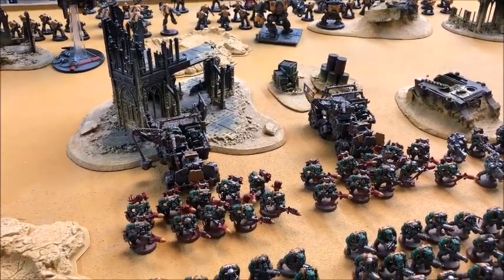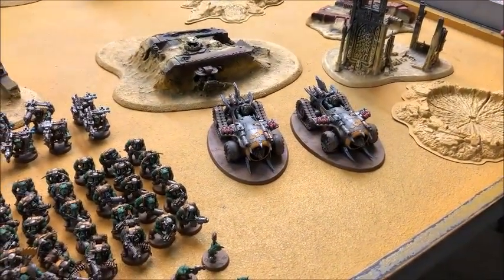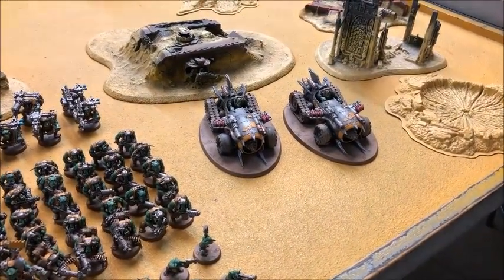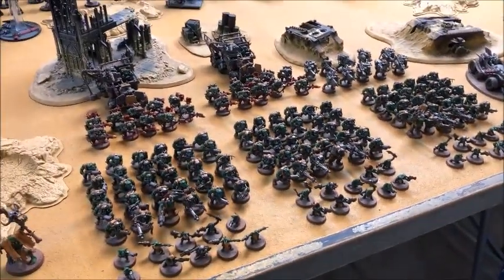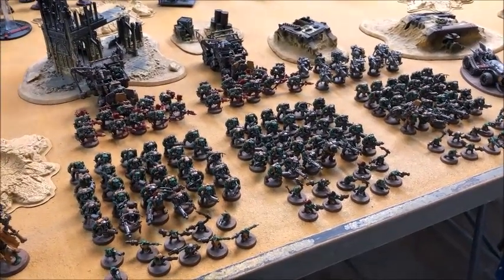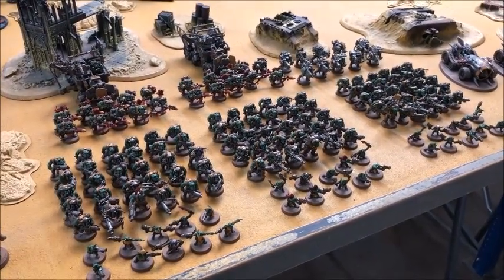He's also got ten Lootas and two Mega Dread Scrapjets to finish the army. It's very much what you'd expect from a competitive Bad Moons force — repetition of the best units. It's going to be tough, but if there's one thing the new Marine book can do, it's cull infantry, so this should make for an interesting game. We're playing Eternal War. We haven't rolled for a mission yet, but we'll be back in a minute to show you the setup.